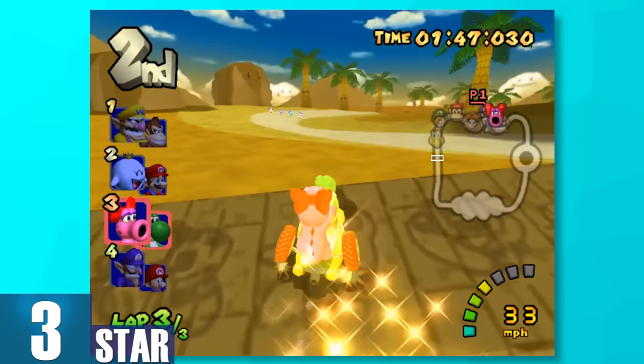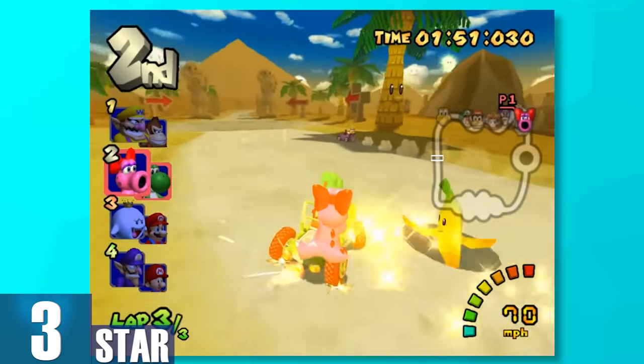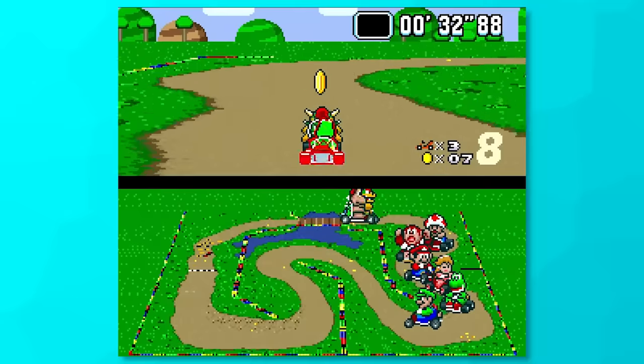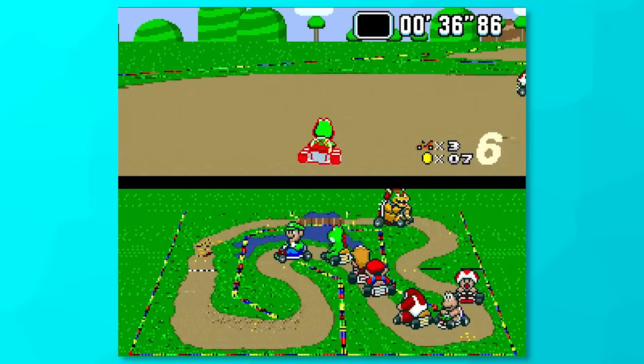3, Stars. An item featured in every single Mario Kart game — this shouldn't be a surprise to anyone. Any item that's going to make you invincible has to be near the top. And plus you go a little bit faster, can bash through other racers, and get a nice catchy jingle that makes you feel like such a special guy.